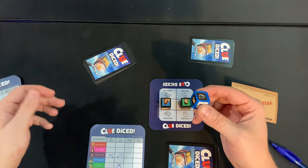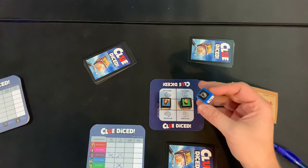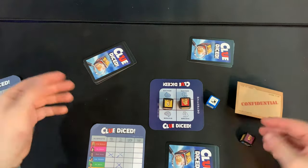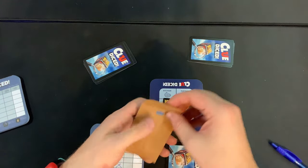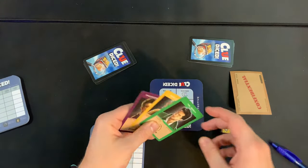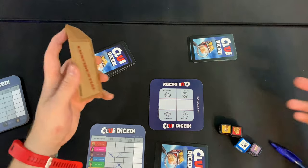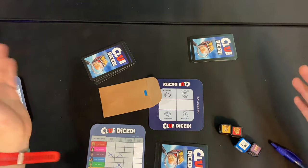After the blue die phase, you reach the final phase of your turn: the final accusation. This is optional because if you're wrong, you lose the game. For example, if I guess red and yellow and peek in the envelope and I'm wrong, I'm eliminated — I stay to disprove others' theories but can no longer win. If you're correct, you reveal the cards and win the game. Play continues until someone gets a final accusation correct.